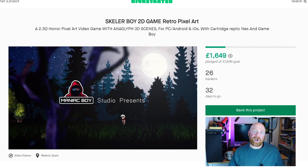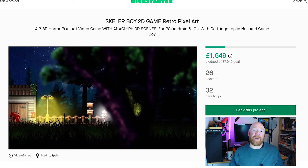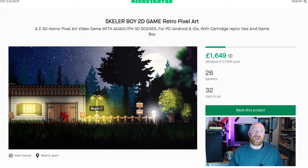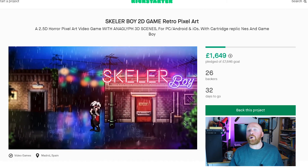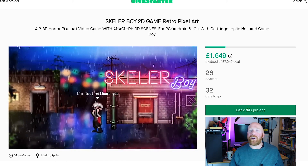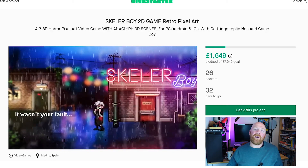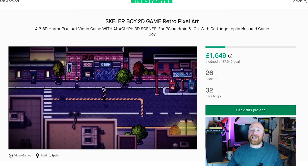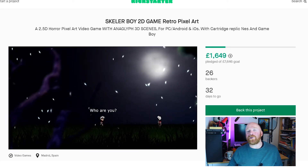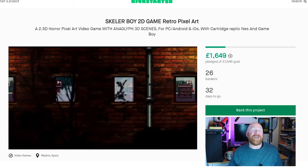For just a copy of the digital game, a pledge of €12 or more gets you that, plus your name in the credits, a PDF to print out some 3D glasses, and one of the maps from the game. If you're holding out for the NES box replica, you're looking at a pledge of about €100 or more, which also comes with a keychain of the main character, the soundtrack on a USB stick, a poster and map. There is also a producer tier at €1,000 or more, where you'll have your likeness in the game as an NPC with dialogue — though the developers cannot guarantee that your character will survive.